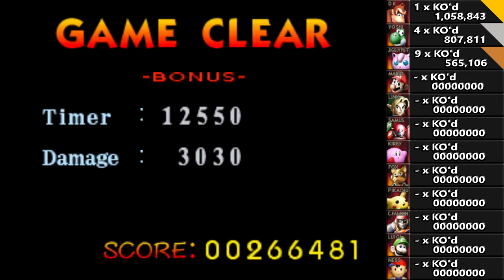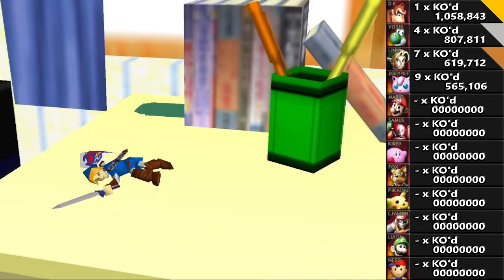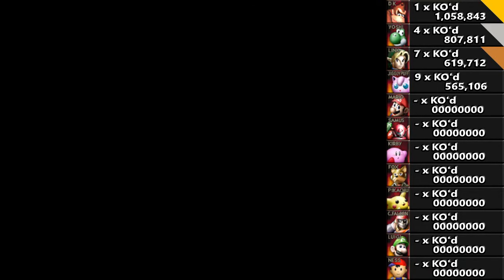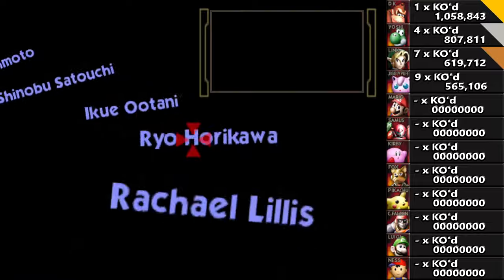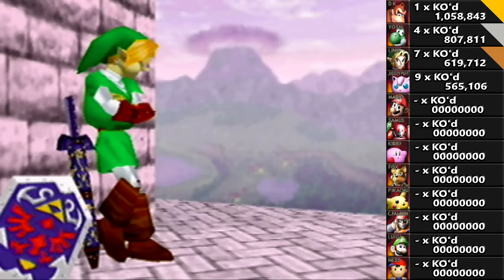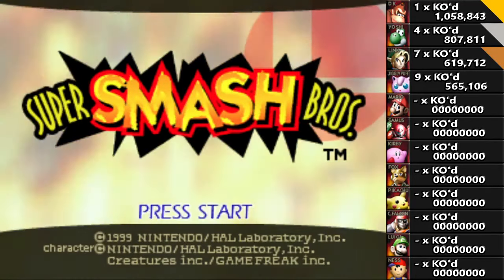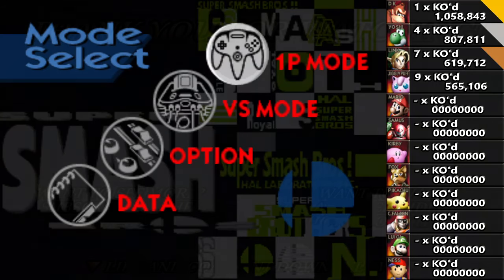And there we go — that is Arcade Clear number four. We still got eight more characters to go through. Considering how well things have been going, and especially how fun these last few have been, I'm looking forward to seeing how the rest are going to play out. There we go, a nice shot of Hyrule Field. Alright, well that's going to call it for today's episode. Next time we will pick two new characters and continue the one-player adventure. Until then, thank you very much for watching today, I hope you enjoyed — take care, stay safe, and have a good day.